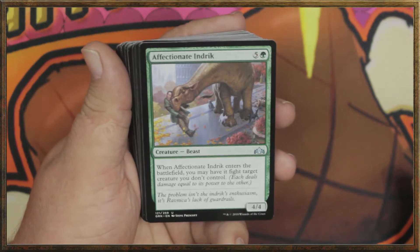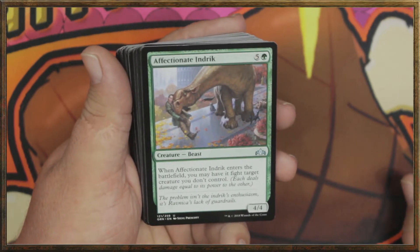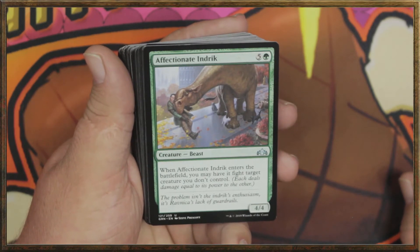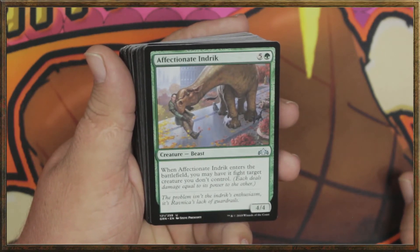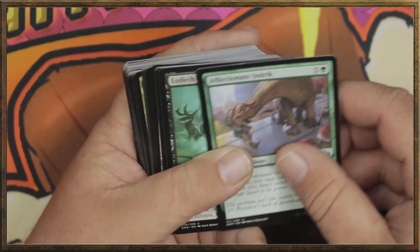Affectionate Indrik for five and a green. These are some big creatures and big cards so far. Whenever Affectionate Indrik enters the battlefield, you may have it fight target creature you don't control. It's a 4/4 — I like that. Not bad.